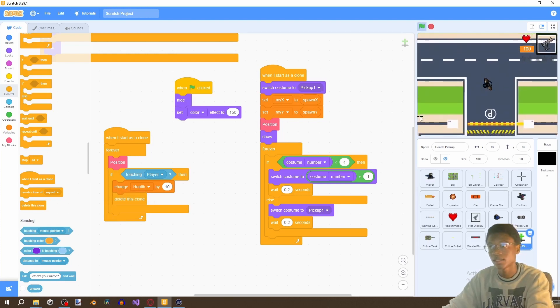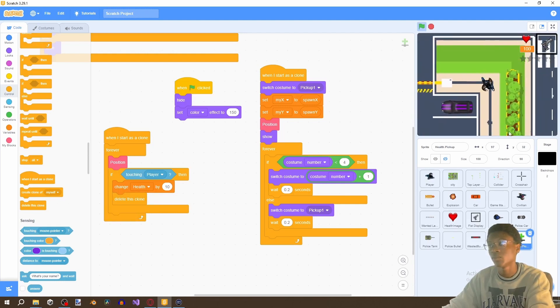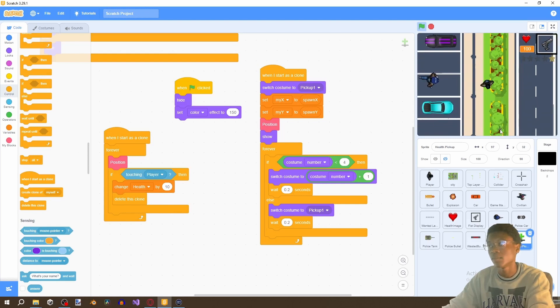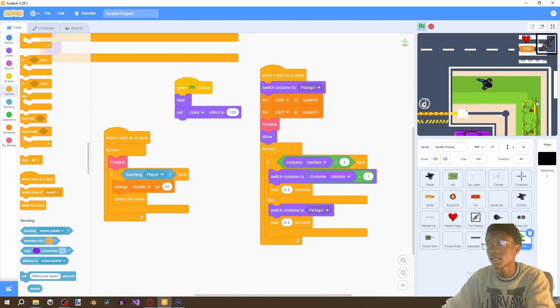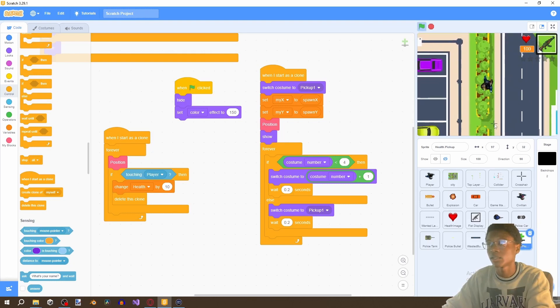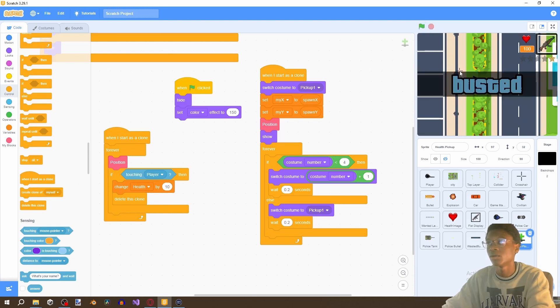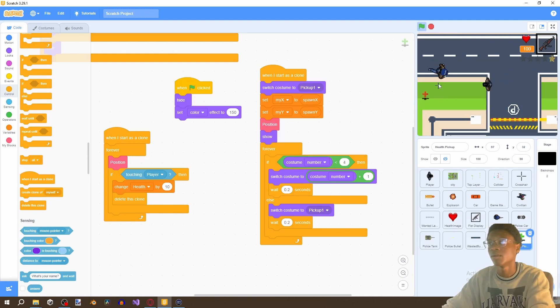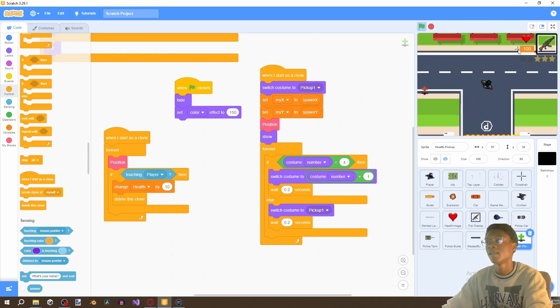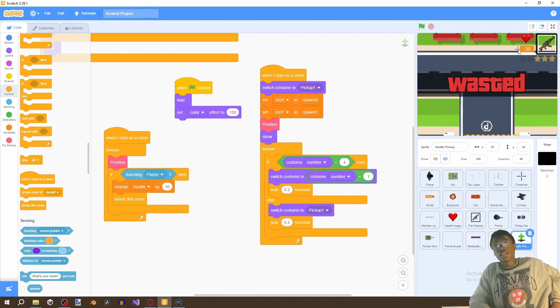Let's test again — find some civilians, shoot them, get health pickups, go over 100 health. Now let's drain health down to zero by getting attacked by police. And we get the wasted screen — perfect.